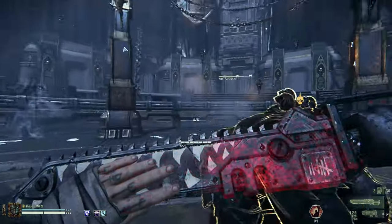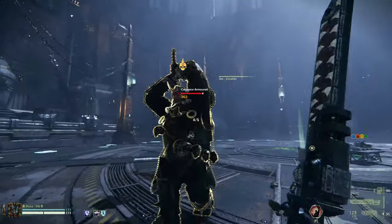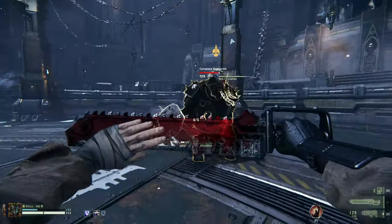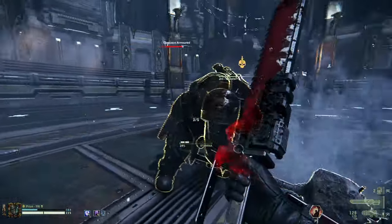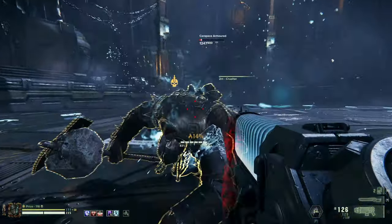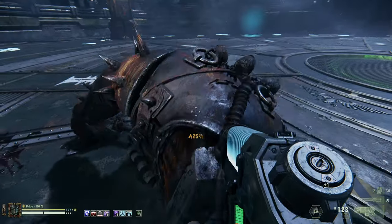For crushers and maulers, you want to look out for their overhead attacks. They can always do a ton of damage, and these attacks specifically can incapacitate you in a single hit. These are easily countered by dodging to their sides — and while these attacks can be blocked, they will diminish a significant amount of your stamina, so it's best to dodge when you can.